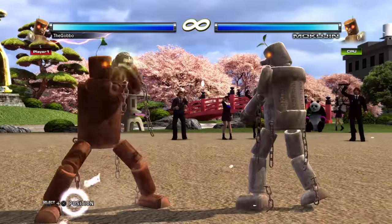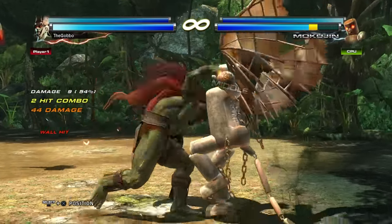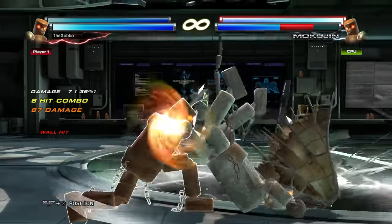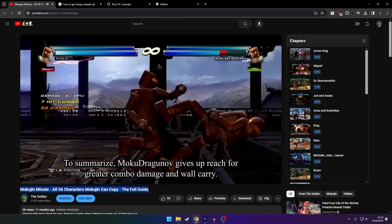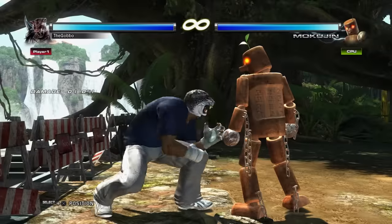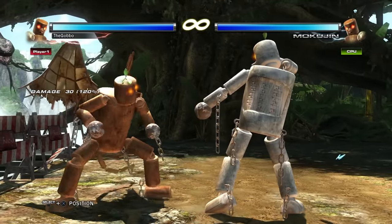Mokujin can do combos and change game plans of certain characters — like when he copies bears. I could gush about this character for honestly an hour straight, so I'll keep it short for the sake of brevity. If you are interested in knowing the things that are unique to Mokujin, I have a series called Mokujin Minute that goes over all 56 characters Mokujin copies in Tekken Tag 2 — I'll leave a link in the description. Mokujin is only really amazing in Tekken 6 and Tag 2; in Tekken 3, 5, and Tag 1 he's only a simple tier 2 character due to the simpler combo system. But he's still an amazing character in every game he's in.